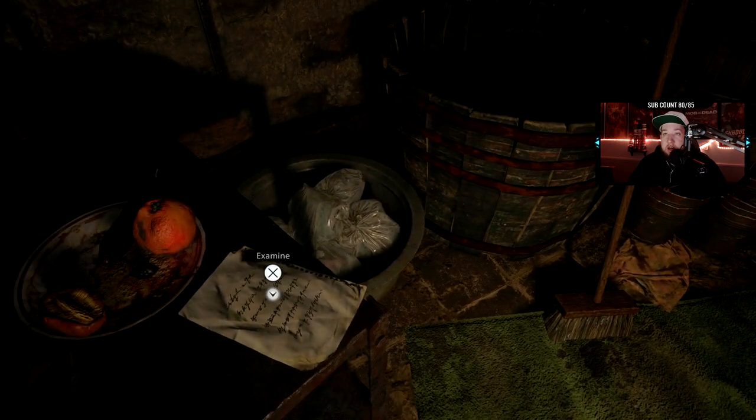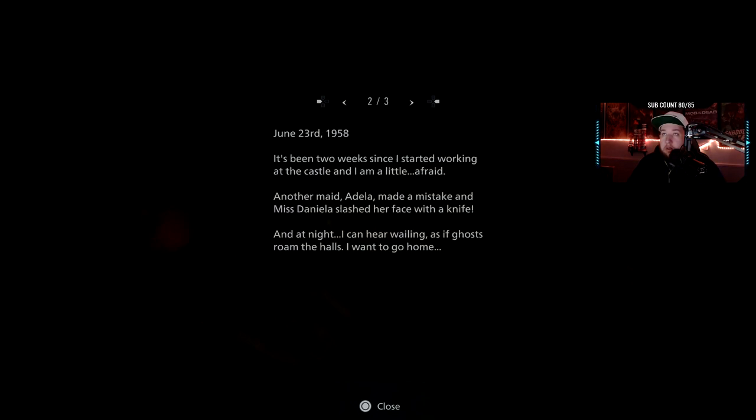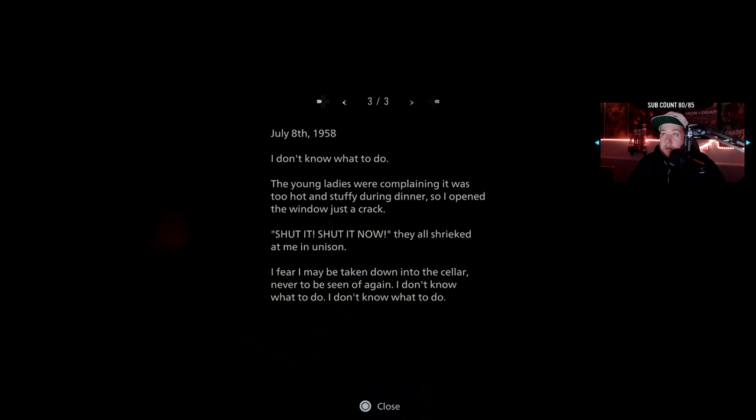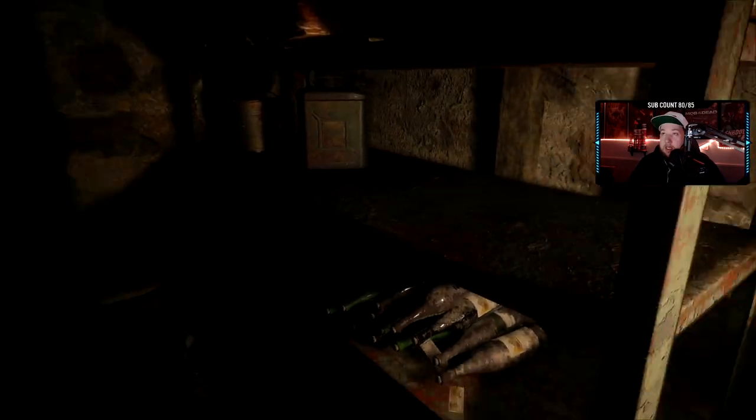This is another letter. "June 9th, 1958. It was my first day working in the castle today. I was most shocked to see the masters of the house were all women. The mistress and daughters were adamant that they wouldn't bite. It was quite peculiar. Two weeks later — it's been two weeks since I started working in the castle. A little afraid. Another maid, Adela, made a mistake and Miss Daniella slashed her with a knife. That night I heard wailing as if ghosts roam the halls. I want to go home. The young ladies were complaining it was too hot. We had dinner so I opened the window just a crack. 'Shut it, shut it now!' They all shrieked, in unison. I fear I may be taken down into the cellar, never to be seen again." This is actually really interesting.